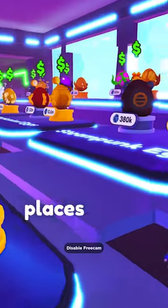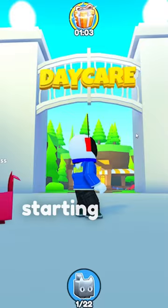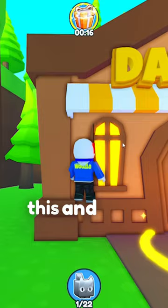These are some of the most secret places in Pet Simulator X, starting with a brand new daycare. Walk right under this, and then spam your hoverboard to pop into the daycare. Now you're in daycare.